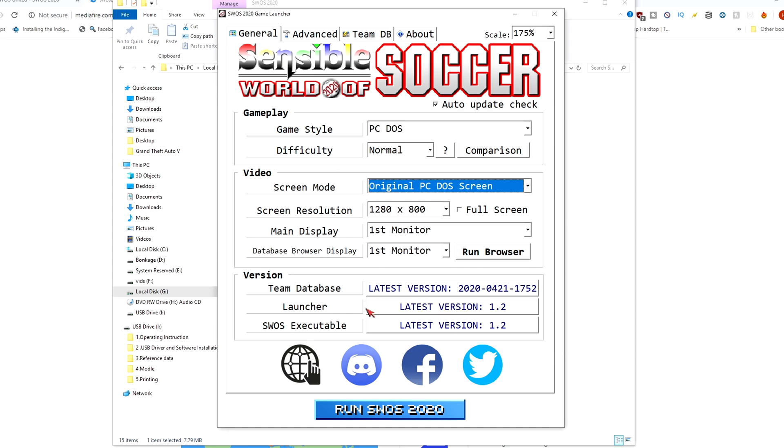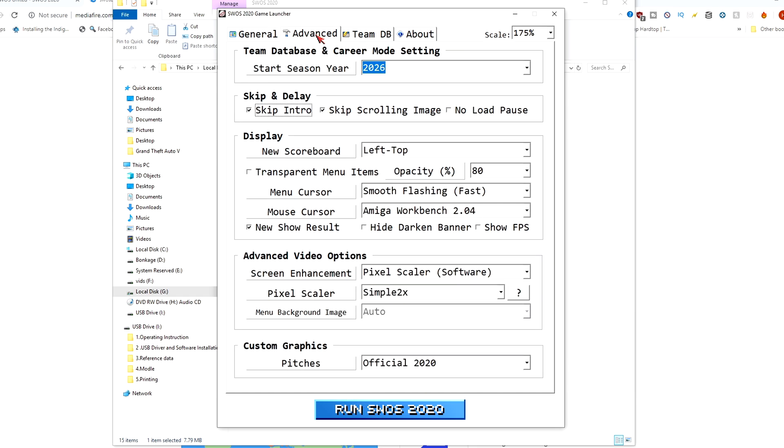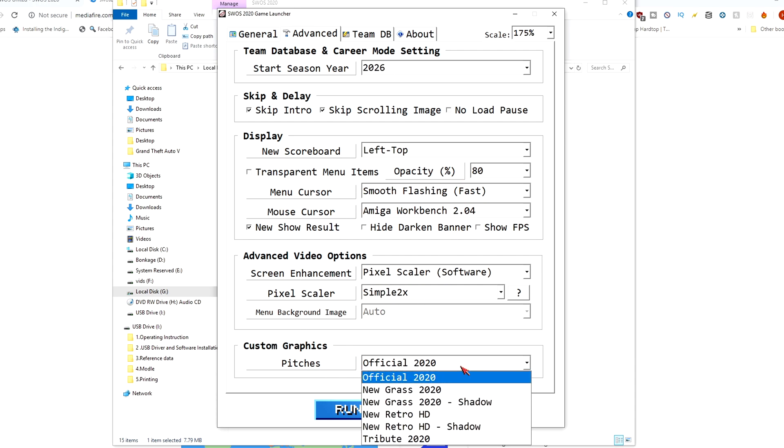Before we run the software, let me quickly show you the advanced options. You can start your season in different years, skip the intro — which is quite important after a while, the intro is good but you don't want to see it every time — and you can move your scoreboard around, try out different pitches, and a few other bits.